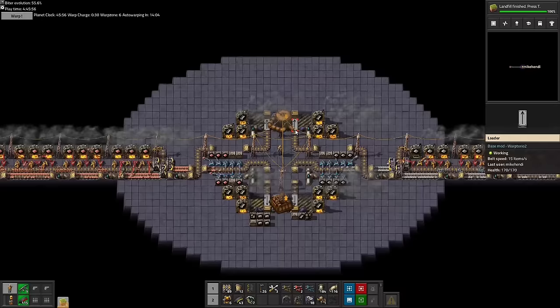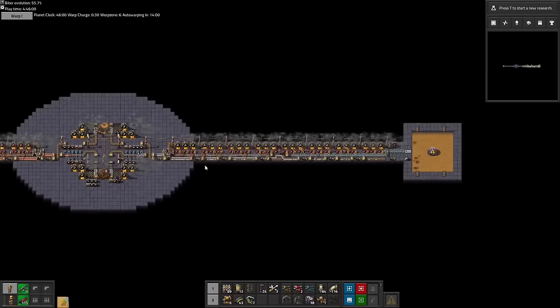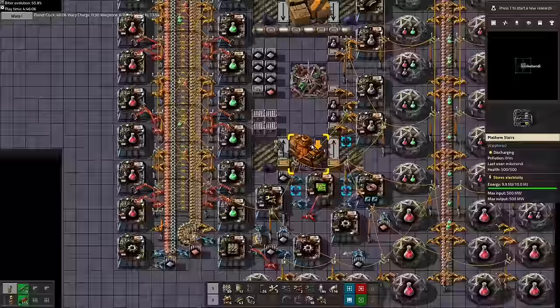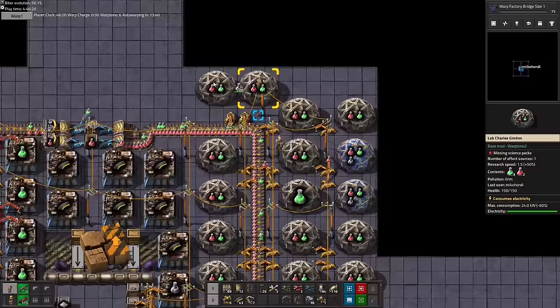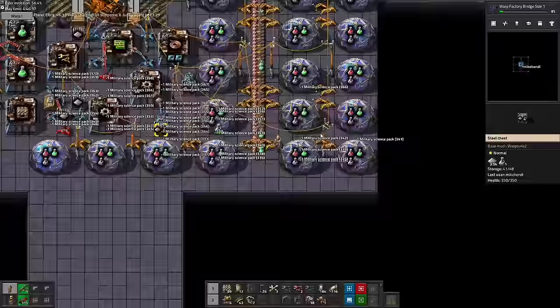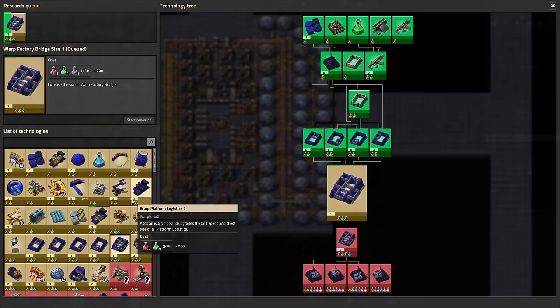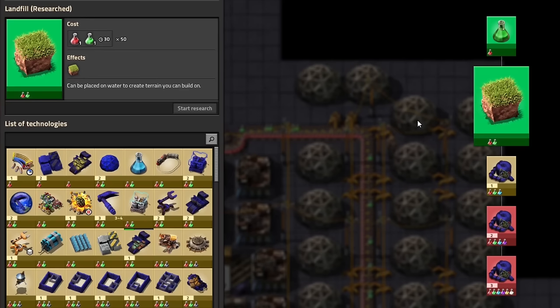Before we head out to claim our red chips from the Lady of the Lake, we first pop up one floor, as our 600 military science troops are ready for deployment. With that distribution done, we can finally start to research the upgrades to the mining platform size, as well as upgrade the warp factory bridge size, whatever that may be.